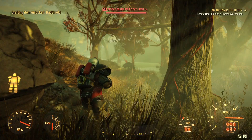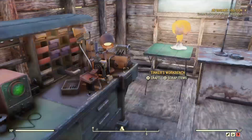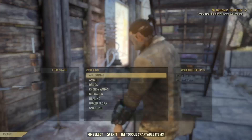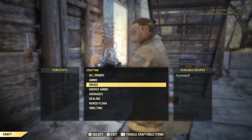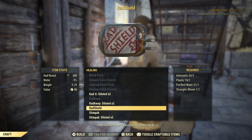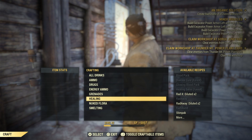The final piece of the puzzle is to create a rad shield at a chemical workbench. We fast travel to my base to the chemistry station, go down to Healing, and we have something called Rad Shield. You'll also need one plastic, one purified water, and two antiseptic — I already had those. So we create it and boom, quest completed: An Organic Solution.